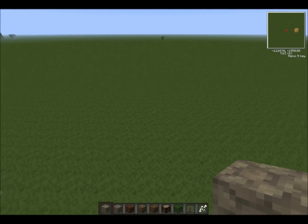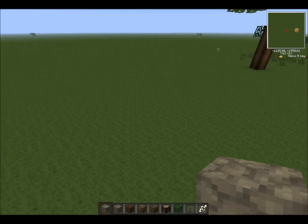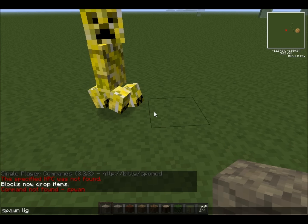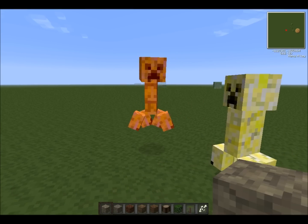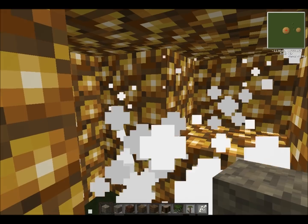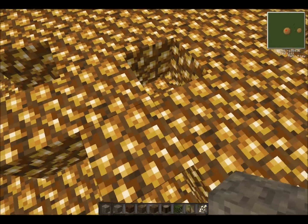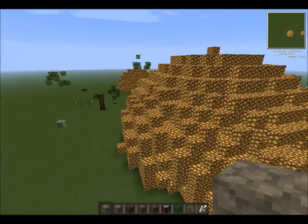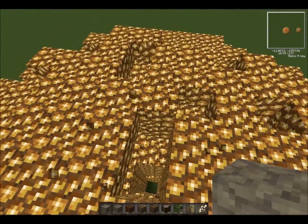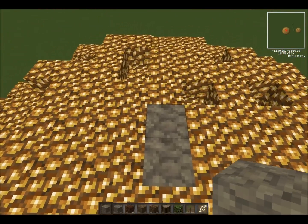Now, here's something I do want to test. Spawn electric creeper. Now, spawn light creeper. As you can clearly see, as opposed to the other glowstone dome, the lightning creeper supercharges the creeper as it hits. So what I want to do here is first block to soft so I don't fall in a pit of death. Now I want to enter my console commands.